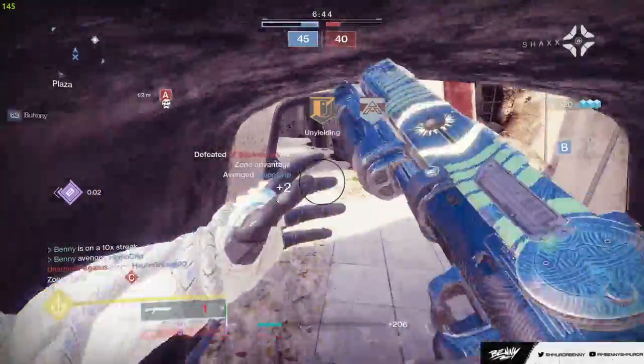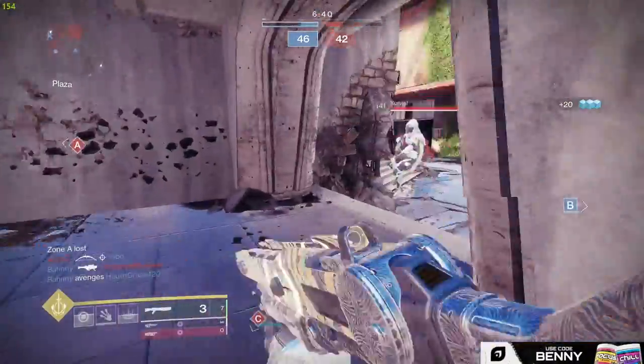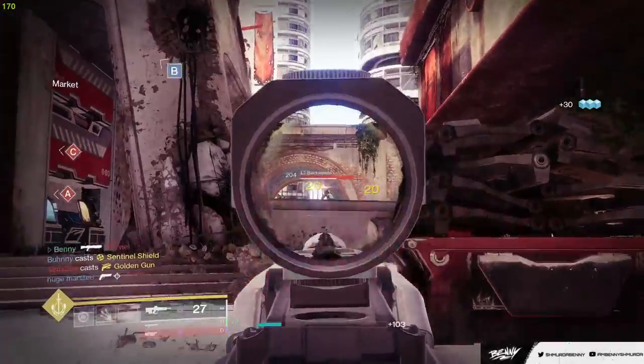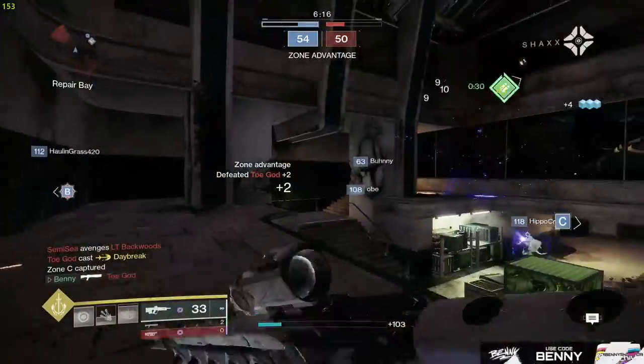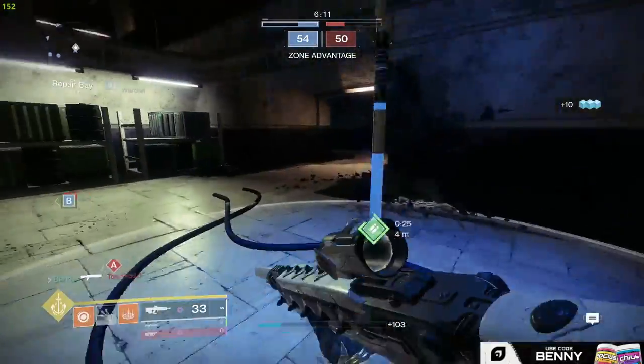I know we're trying to use a pulse rifle, but he was in a golden gun so we didn't really have a choice but to go with the shotgun there. Hopefully we should crouch, get someone else to spawn. Yeah, nice shot. Oh, we can kill this. Yep. Almost bottom, sliding in. Two minutes — got that.